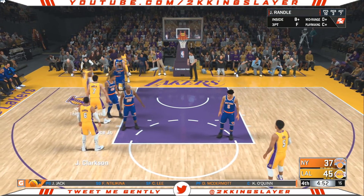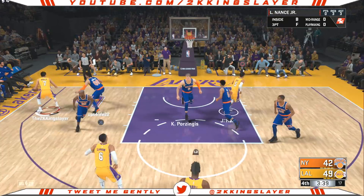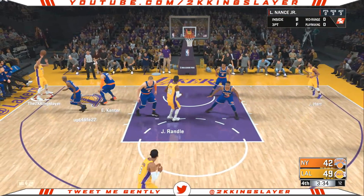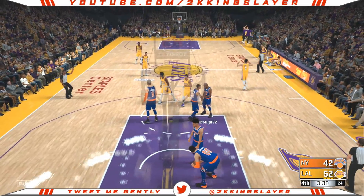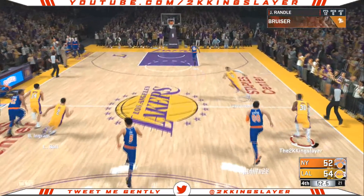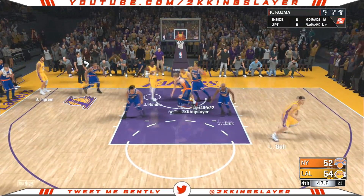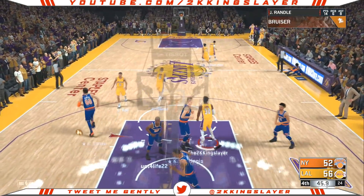Randle the freight train once again, getting to the rim for an easy finish. Nice little shovel pass that time from Julius Randle — that was pretty. Blow-by animation again — disgusting, I feel dirty doing it. But Randle gets the hockey assist — a pass to an assist — so it won't show up on the box score. The New York Knicks gotta call a timeout; they are befuddled and flabbergasted. On the break, Randle gets blocked, but Kuzma gets it back to Randle for the easy finish.